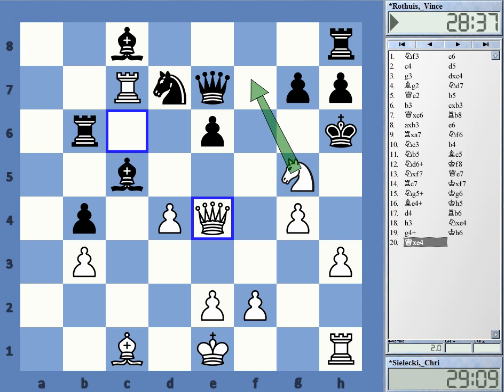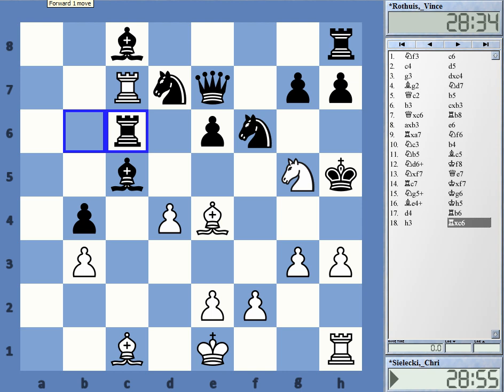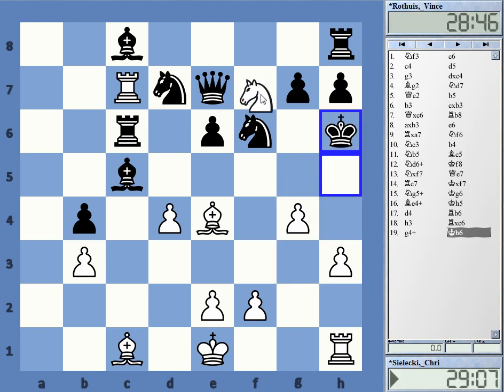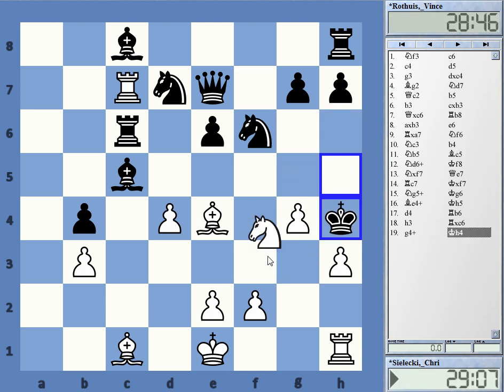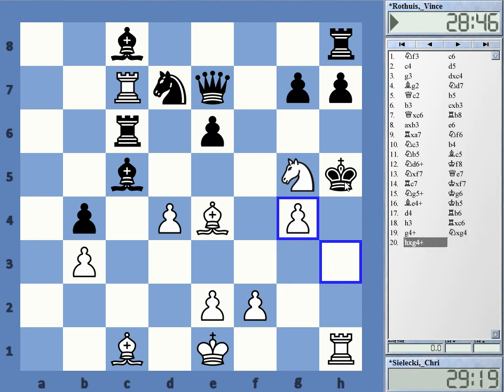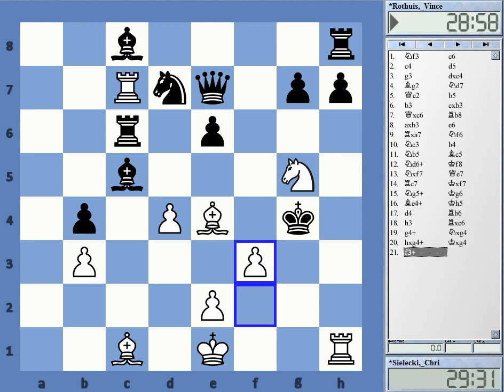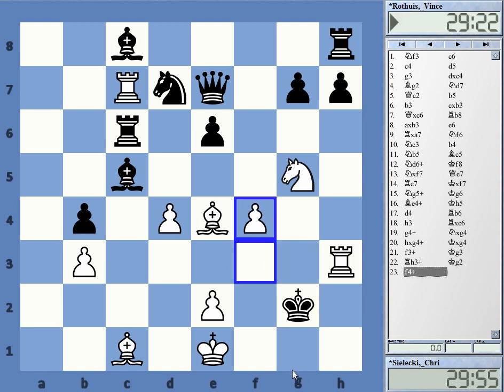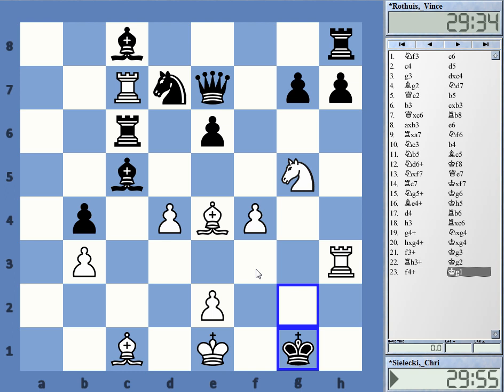He captured the queen. And now this is mate in five moves, if I'm counting correctly. G4 check. The easiest lines — this is checkmate, mate, double check, checkmate. So he took h takes g4, double check. He has to take. Now f3 check — only one reply, king g3. Rook h3 check. F4, pawn move check. King g1. And here white has the choice between rook h1 and bishop e3. To be honest, I didn't see before that bishop e3 is also a mate. I had seen rook h1 beforehand and played this quickly.